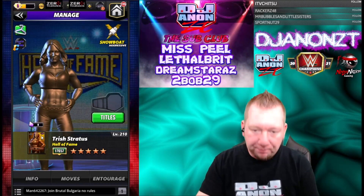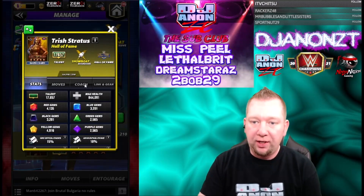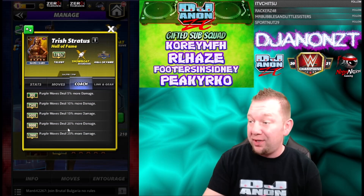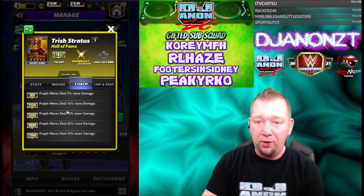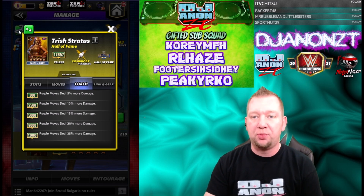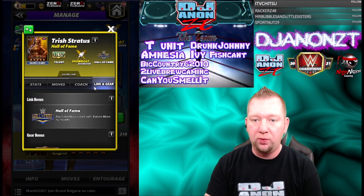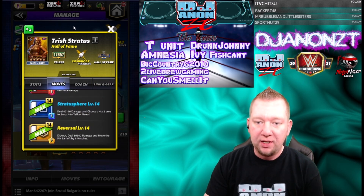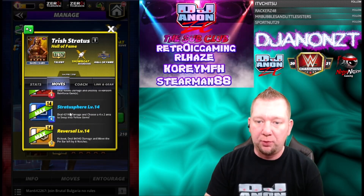She is a showboat. Let's take a look at this coaching ability — she's a coach. Purple moves deal more damage, I like it. Move damage coach, up to 25% at 12k. So that's actually pretty cool. She's got the Hall of Fame link for four extra move points. The Stratosphere is the four-star move and the reversal is the five-star move.